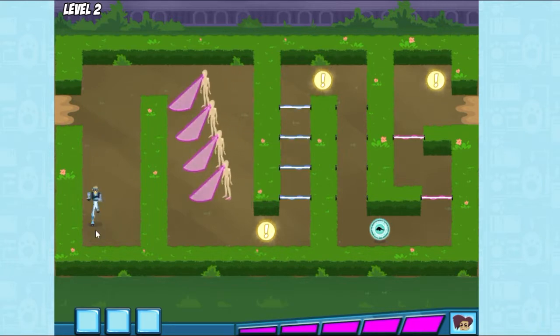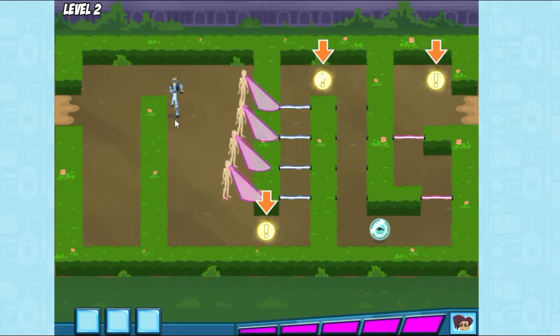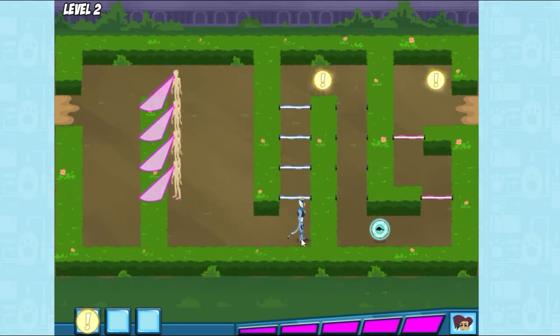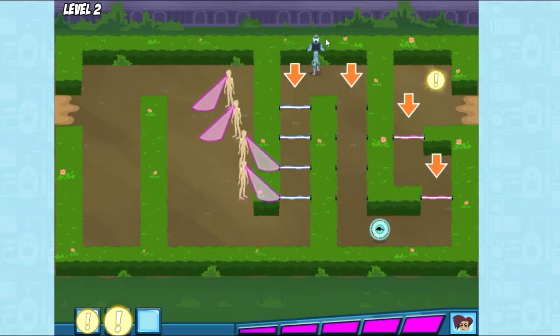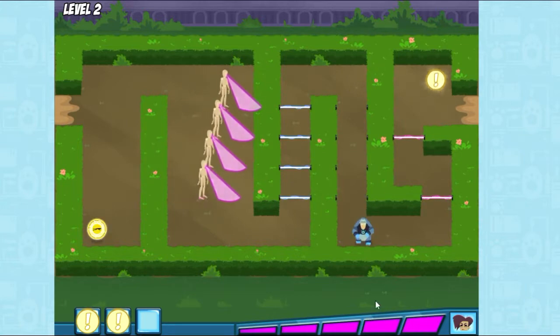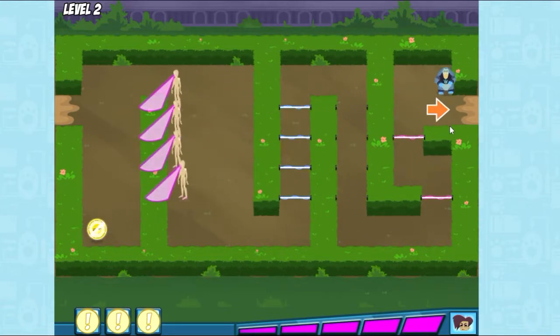But Danita still has more baby animals. Let's rescue them all! We have to collect all three clues before we find the baby animal. Look out for all those lasers! If you touch them, you'll trigger Danita's alarms. Go get the pangolin power disc — the pangolin's hard scales will protect you from lasers.